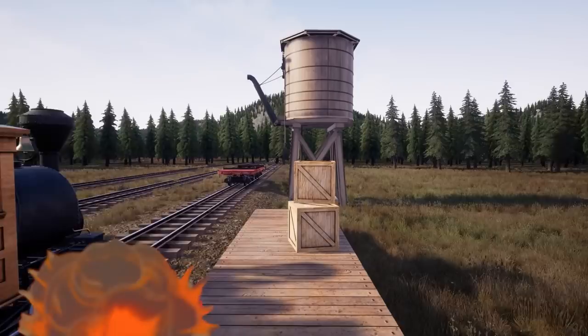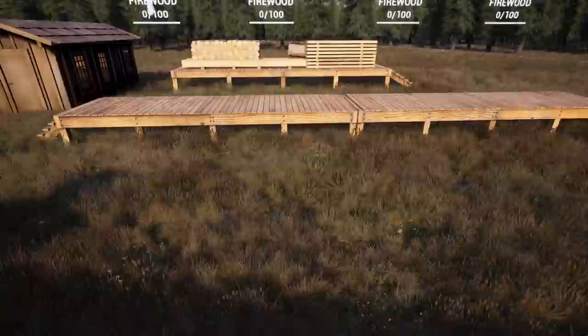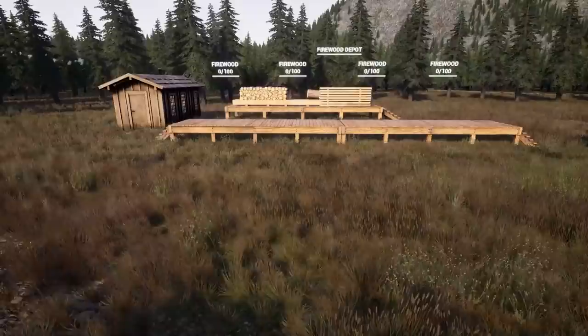If you guys want to see more of this on the channel, be sure to hit that thumbs up button. Also, this game is multiplayer, so maybe we will do that here soon. So we go to G here — we need to build a couple of facilities for our little yard. We want a firewood depot. This is where we can pick up the firewood for the steam trains, and as far as I can tell, this is actually free right now, so we're going to place it.